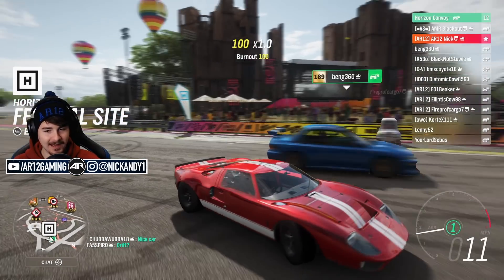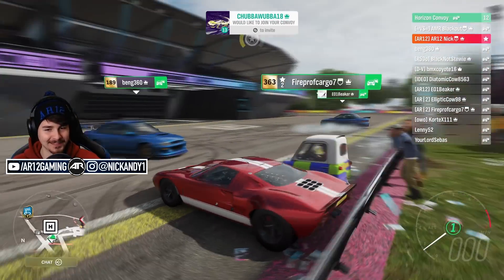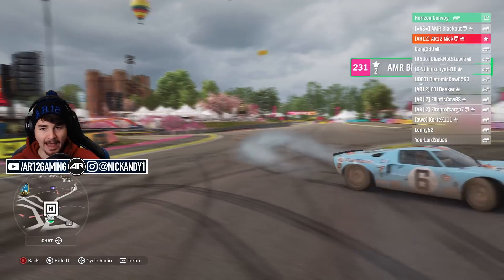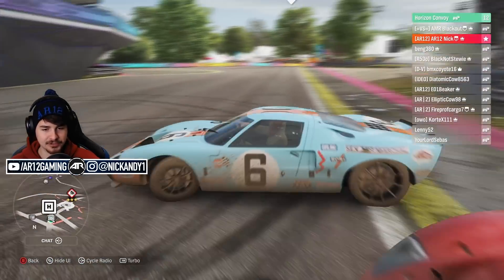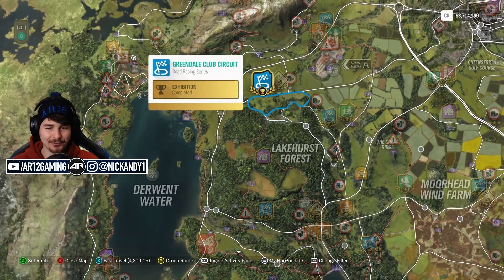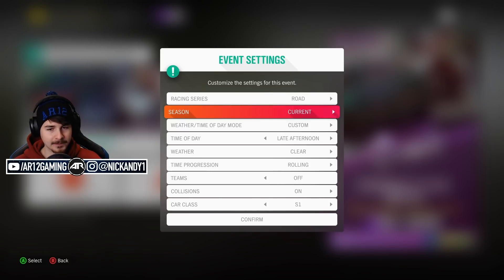Our AR12 staffer has decided to take the PLP50 and be a little brave. There's a Subaru 22B — interesting. An escort back there, nice choices. AMR Blackout is also repping a GT40 in a classic paint job, looking good. There's a Lotus as well — I love that. Let me go start up the race. Apparently everybody in chat just wants the PLP50 to win.